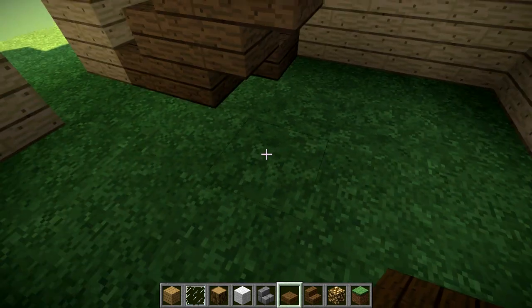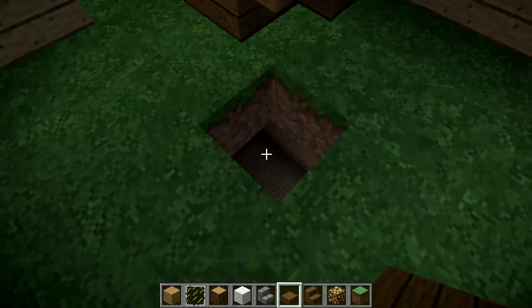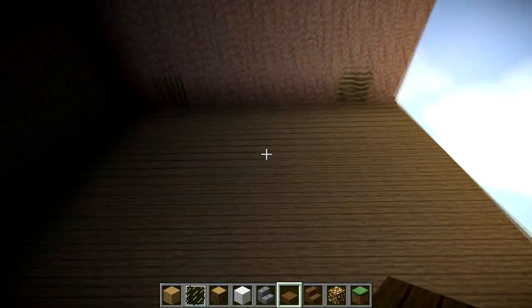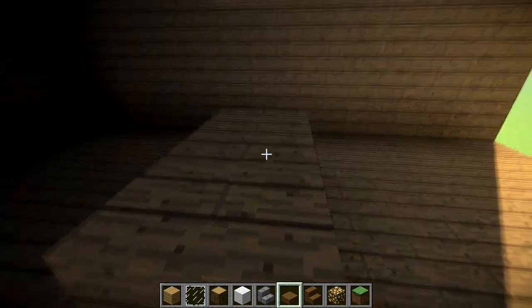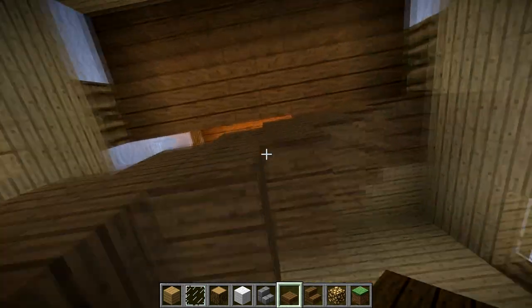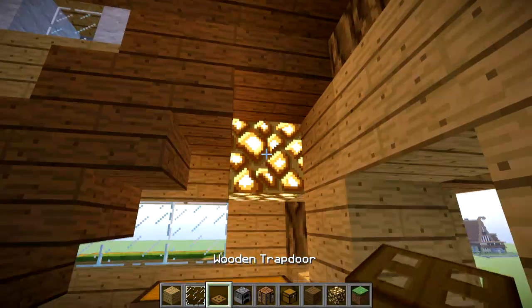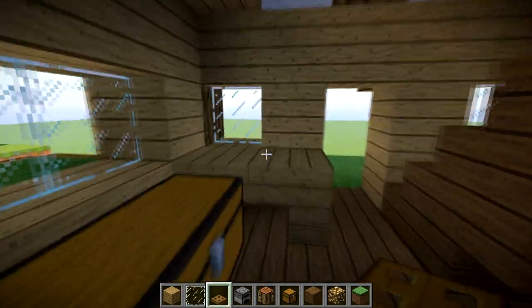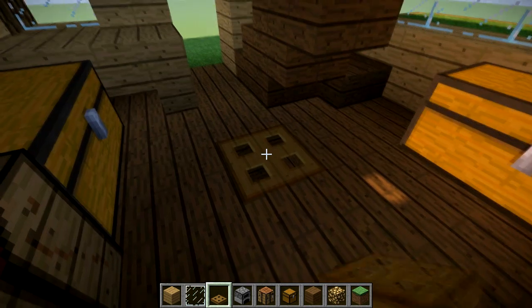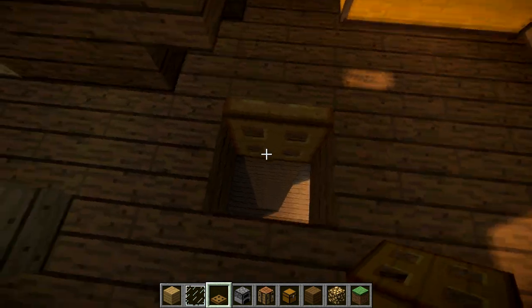We're going to take a hole out roughly about here. We're going to get our oak blocks and take it underneath this one, coming all the way down to the ground — it should fit in there. Then we're going to get some ladders going all the way up to the top. We can get some more spruce and fill the whole floor in. For our light source, I've just put a glowstone in the back — you can hide it with some trapdoors. Then we run this ladder going all the way down.